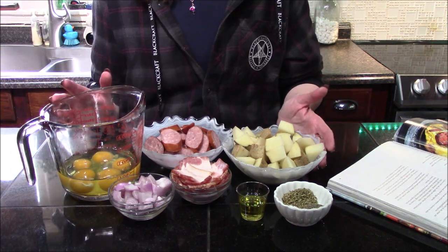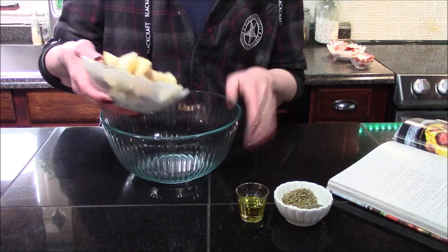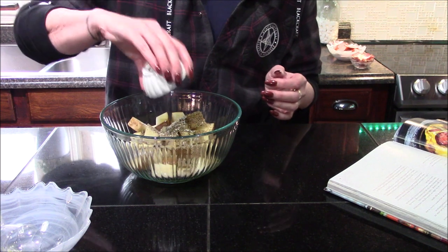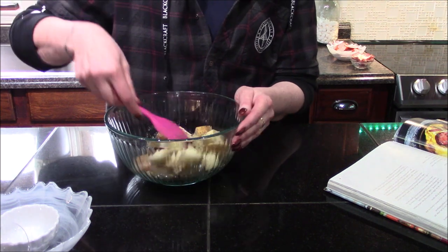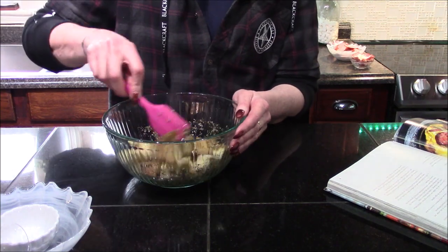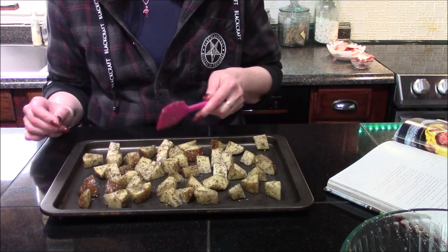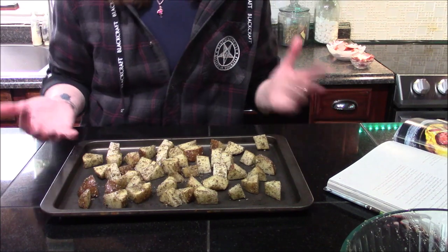So let's go ahead and start bringing this dish together. The first thing to do is add my potatoes into a large bowl and coat them with the olive oil as well as our seasonings, making sure they're all evenly distributed over all the potatoes. I'm going to make sure to really get that olive oil all over them so they don't stick to the baking sheet while cooking in the oven. Now I'm going to put these into a 425 degree oven for about 30 minutes.